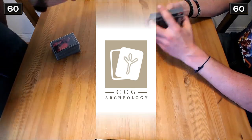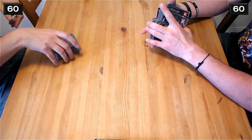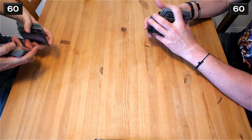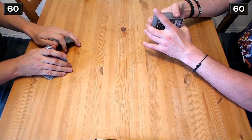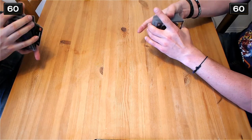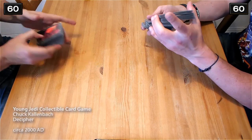Hi everybody, here's Christian from TeamworkCast, and this is partner from TeamworkCast. And this is CCG Archaeology. We're in a museum, and these are things we found in the museum. These are two starter sets, starter decks for Young Jedi.